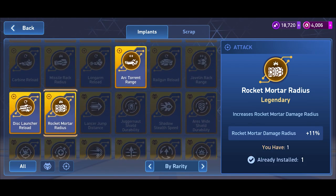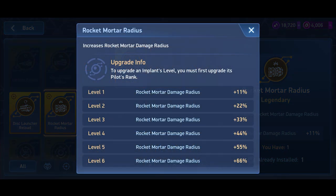The second — and currently the top implant in the game — is the Rocket Mortar Radius implant. Maxed out at level 6, you get a 66% rocket mortar damage radius increase. Rocket mortars do AoE damage, but opponents have about three seconds to run away. With a 66% increased AoE radius, slower mechs like Juggernaut, Aries, or Brick House won't have enough time to escape, and they will get hit.